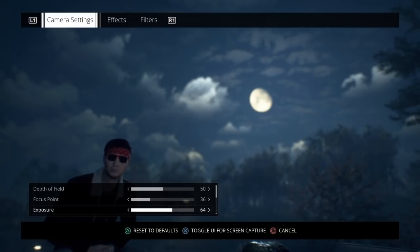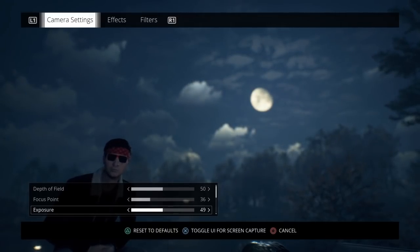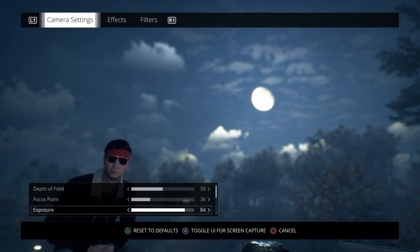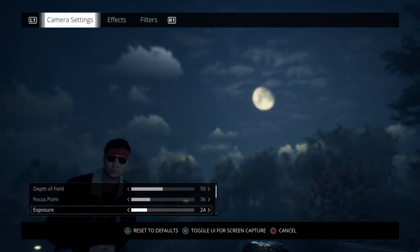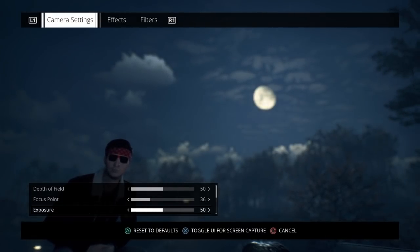Exposure is simply how much light will be given off from a light source. At 64, it sits around a middle range of what you'd normally see. Bringing the exposure up to around the mid-80s really does a lot for the brightness of your photo, whereas if you drop the exposure entirely, you wind up with an incredibly dark photo. You can utilize exposure to make accents in whatever picture you're taking a little bit more pronounced.